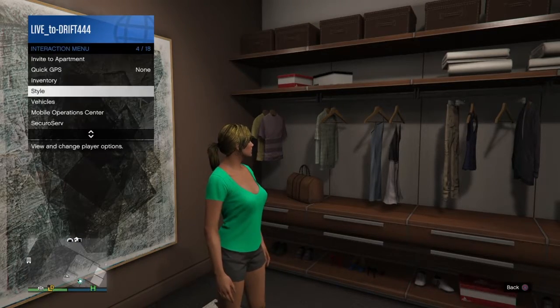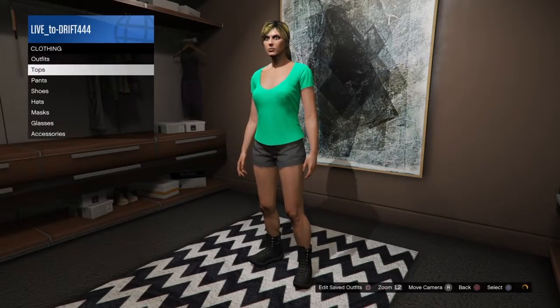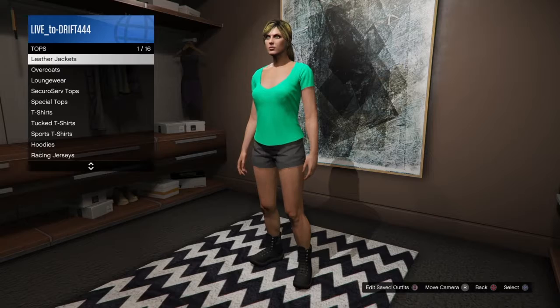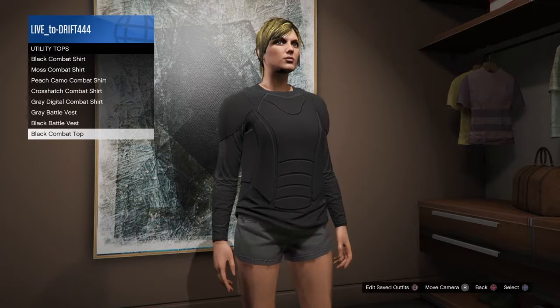Parachute is off. Okay, so you want to go here, go to tops, go down to utility tops, and pick the black combat top.